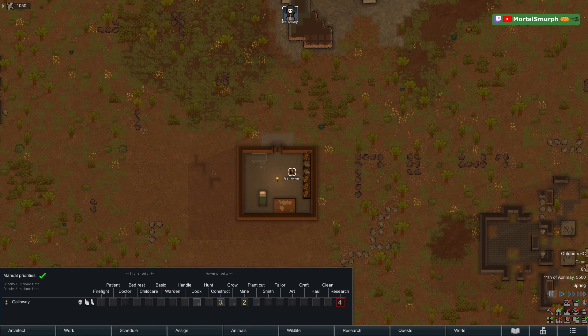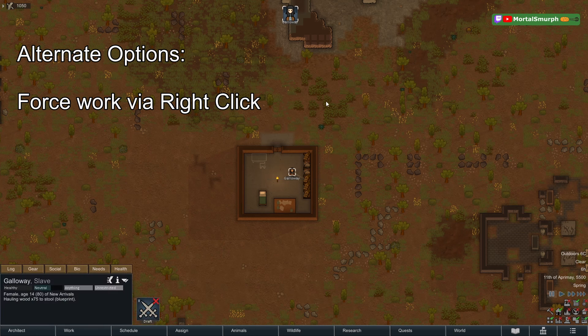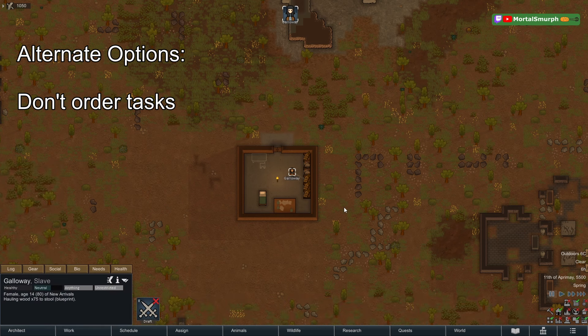The work tab is not the only way to control job order. You can change the work tab directly to flip job priority, or you can shift-queue jobs by selecting a colonist, right-clicking, and forcing a task — then hold shift to queue up multiple tasks. Another option: simply don't assign things to be done. If mining is listed first but you don't order any mining, they'll construct instead.